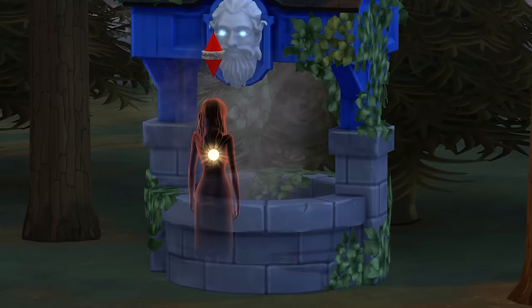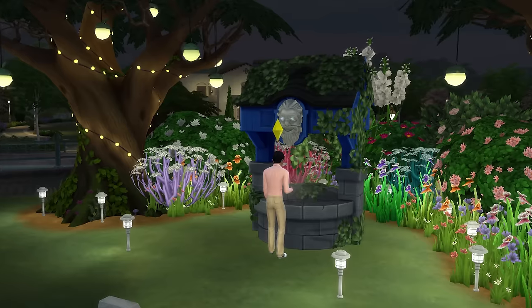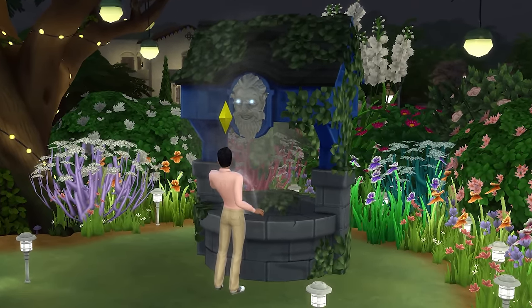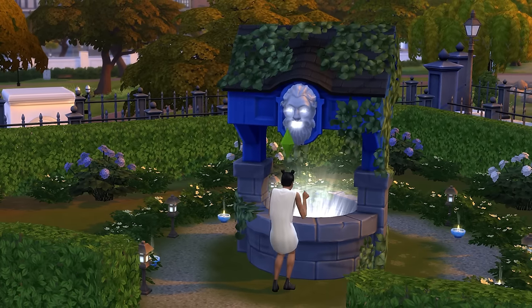Then finally, ghost sims will have the option to wish for life. Each time your sim makes one of these wishes, the statue will then grant one of six different outcomes associated with that wish.